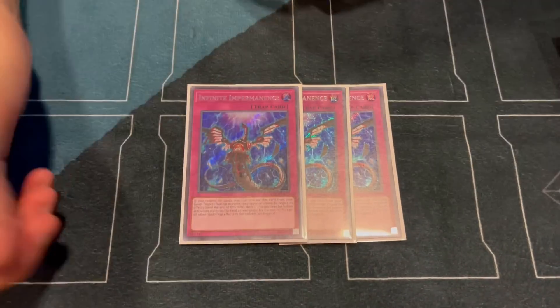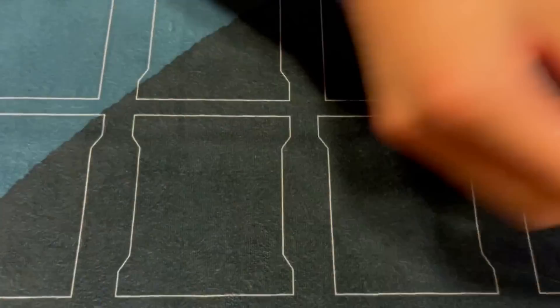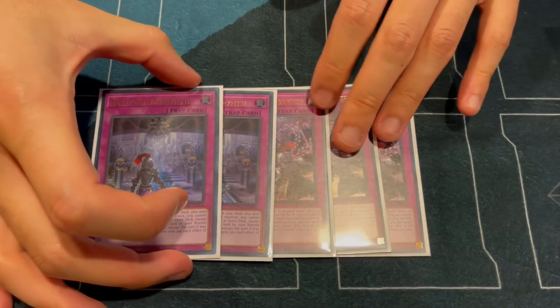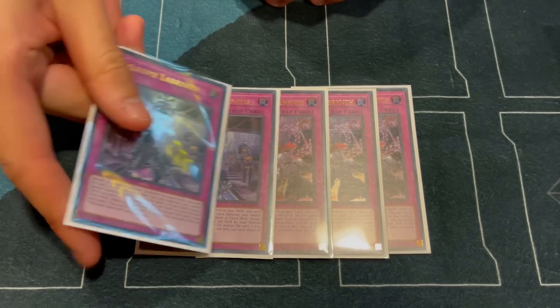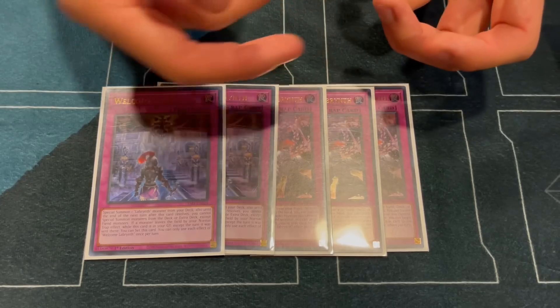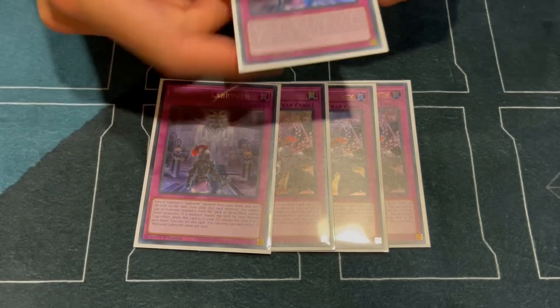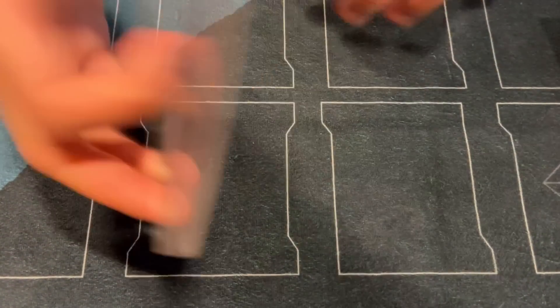3 Imperm — pretty straightforward, great spread, synergizes with Lady, just generic effect mitigation. 3 Big Welcome, 2 Normal Welcome. This is pretty standard — you just don't need 3 because this on its own isn't really an interrupt. This is because you can bounce a monster for Lovely, but you keep cycling them — one's always engraved, the other one's always getting set on a new field. So 2 is perfect.